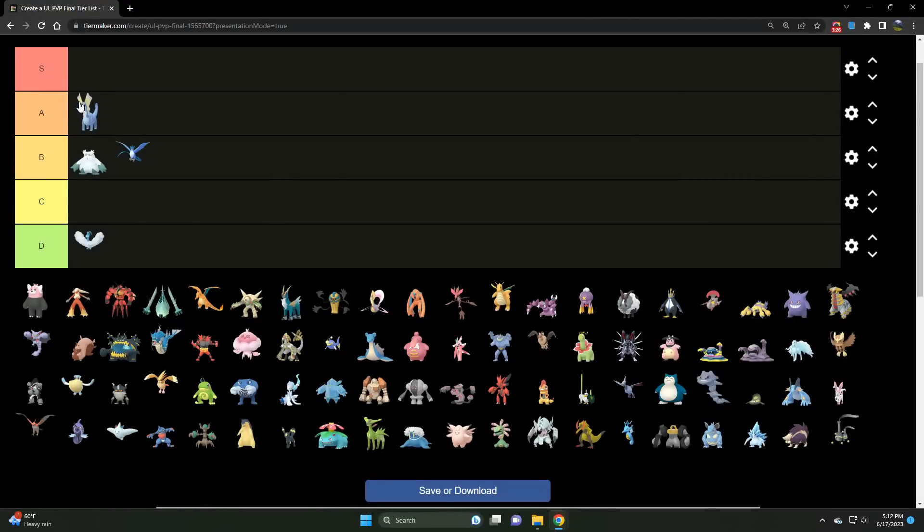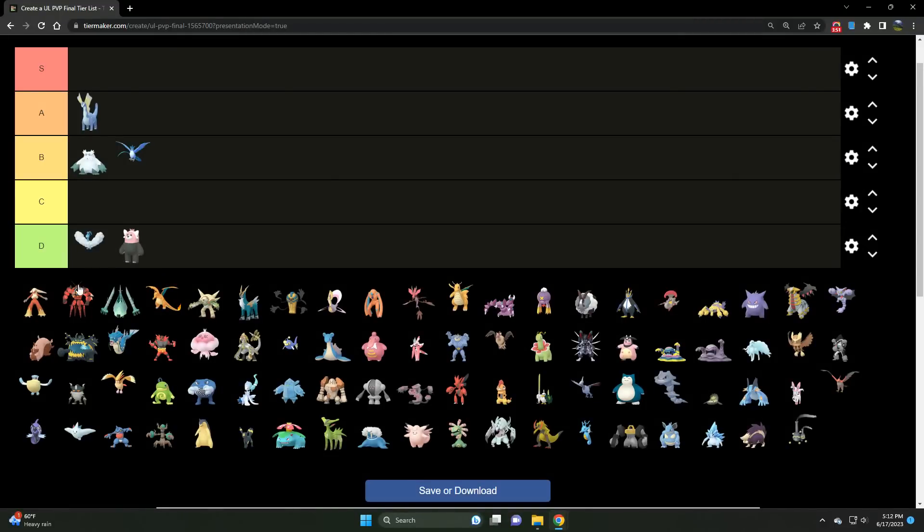Aurorus has a guaranteed chance to buff your attack, as well as Weather Ball spam between that and Powder Snow. Aurorus is also an excellent answer to all of the Flyers and Wing Attack users in the meta — shuts down Charizard, shuts down Pidgeot, handles Giratina. Just keep it away from Water types and Fighters.